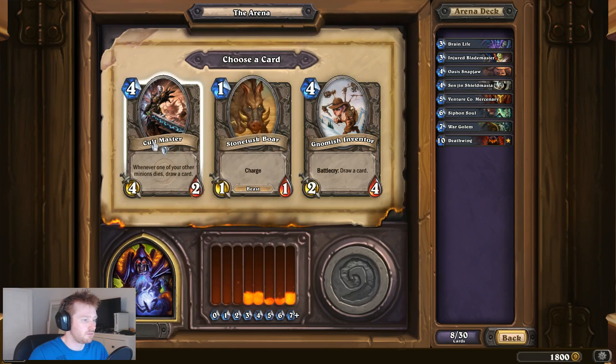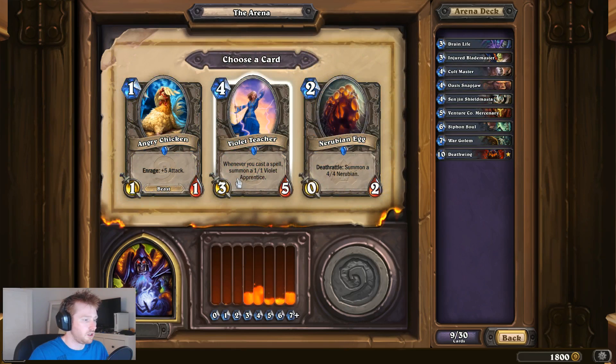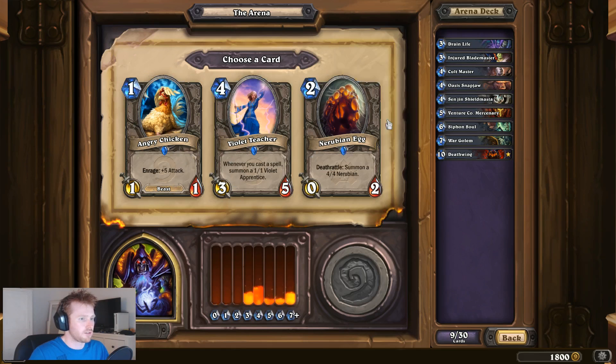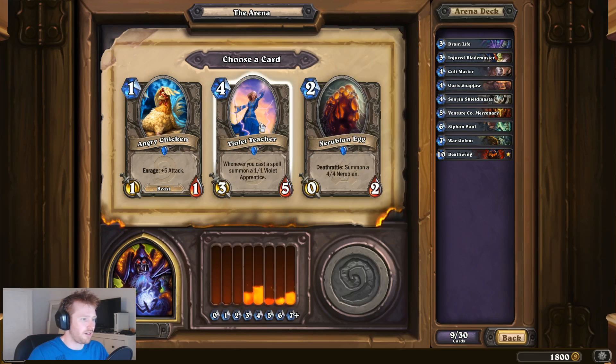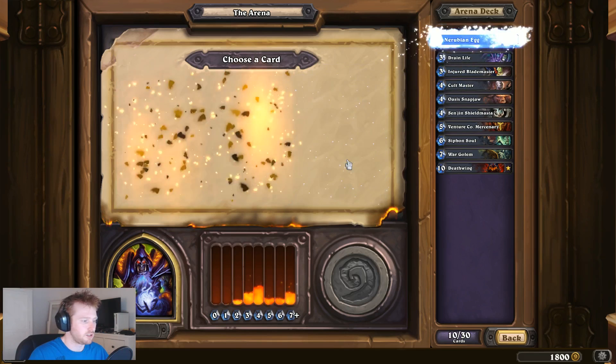Cult Master - yeah, that's always a good card to have. I've got only one card to trigger this, and I don't have any spells. Well, I've got two spells: Drain Life and Siphon Soul. I'm thinking Nerubian Egg. Yeah, let's do that.